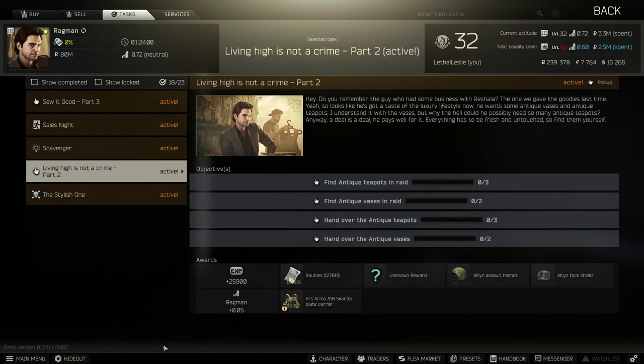Hey guys! Welcome to the video. Today we're doing the ragman task, Living High is Not a Crime Part 2. What we need to do is hand over 3 teapots to the ragman and hand over 2 vases to the ragman.